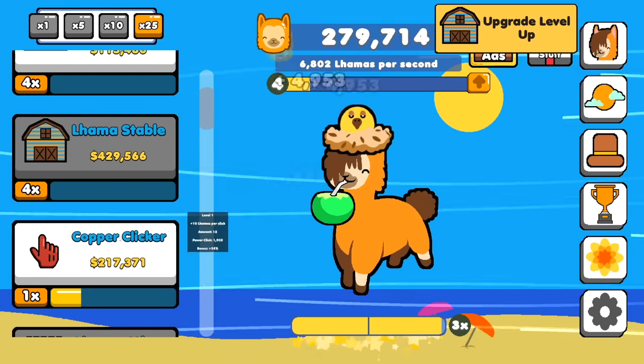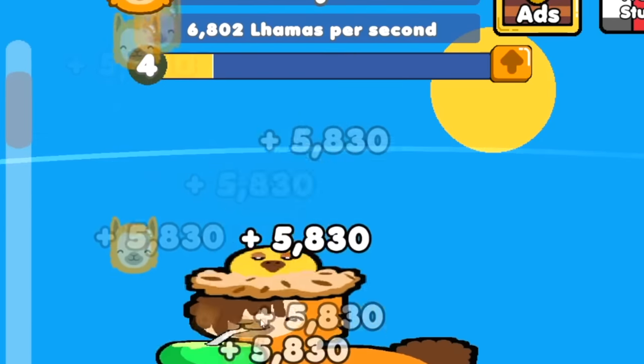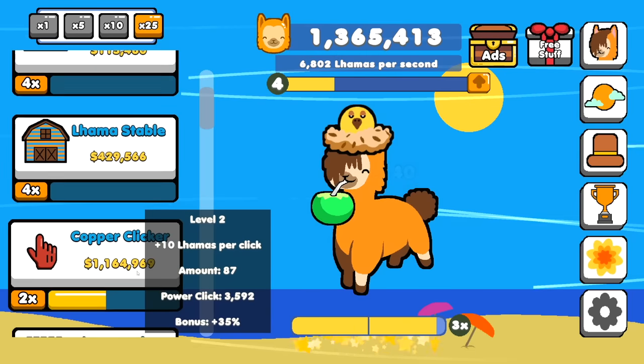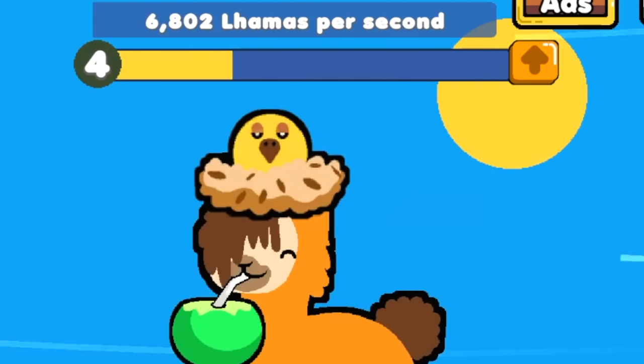Llama stables all the way up to 4. Can buy 25 copper clickers — that puts me at 5,800 if I'm in the times 3 range. When do I do 100,000 per click? That's whenever I can feel safe in myself. 7,800 — we're on our way. And once more, why not? Click that face. Up to 11,000 every time I click now. This is nice.